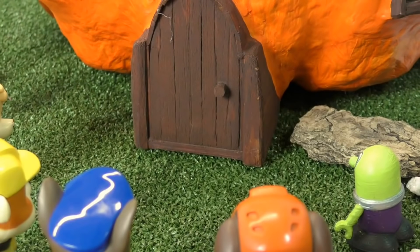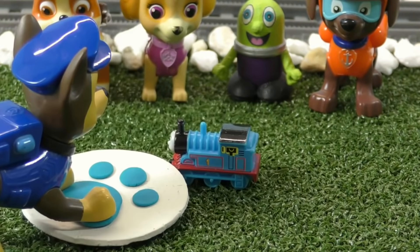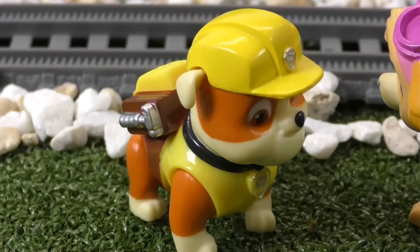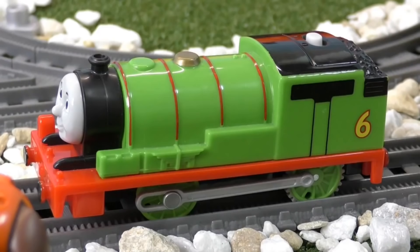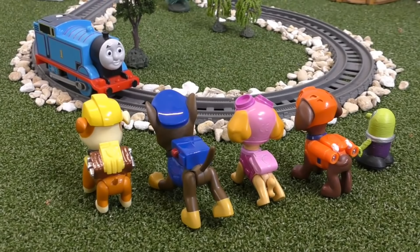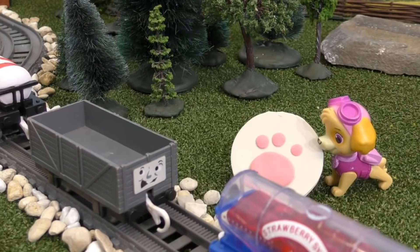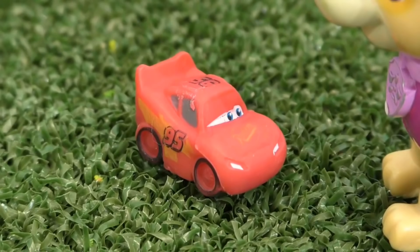They found the blue logo. Inside was a clue featuring Thomas. 'Hey, Thomas! Maybe he knows where the next logo is. But where is he? He's getting away!' They asked Percy, who told them Thomas was heading to the truck yard. The pups raced after Thomas. 'Thomas, stop!' They found Thomas and retrieved his truck from the yard. Inside the truck was McQueen. 'McQueen's inside. He must have the next logo. Let's go to Radiator Springs.'